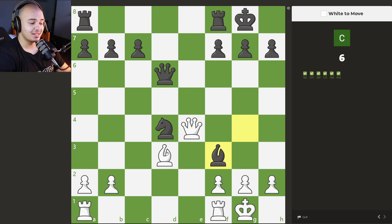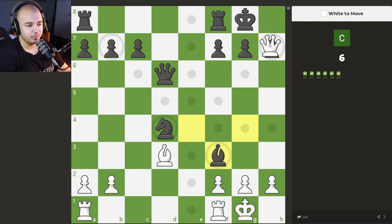More checkmating puzzles. We have a queen and a bishop. We have to look for checks — the only check in this position is queen takes pawn, but since it's guarded by our bishop, that is simply checkmate. We also have to see that there are no knights or bishops that could take our queen — you might blunder that in a game, so be careful. But here it's simply checkmate in one.